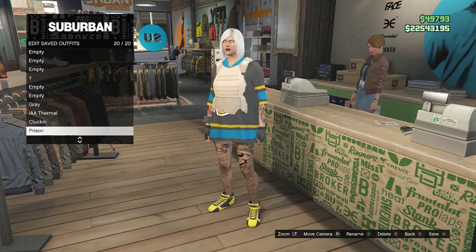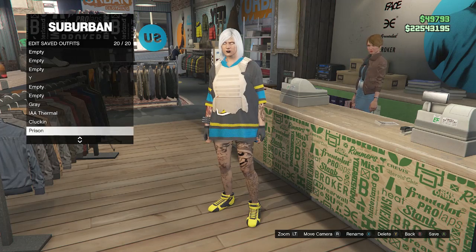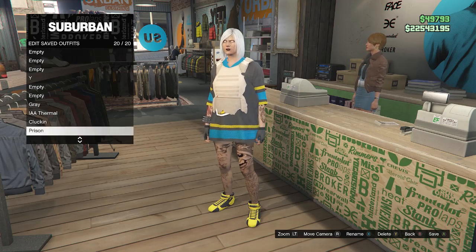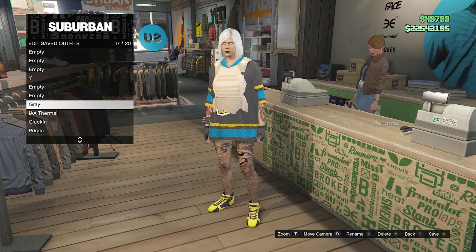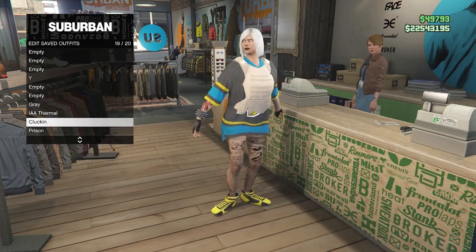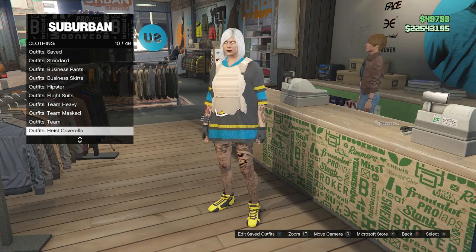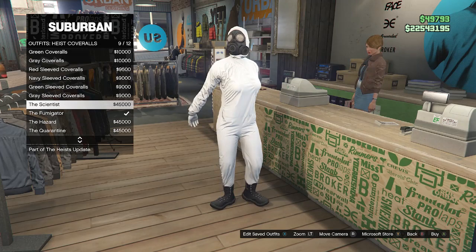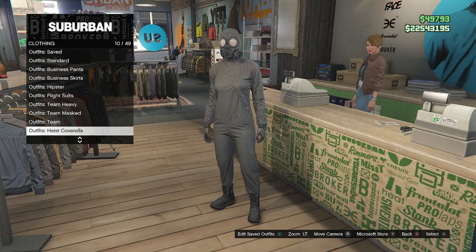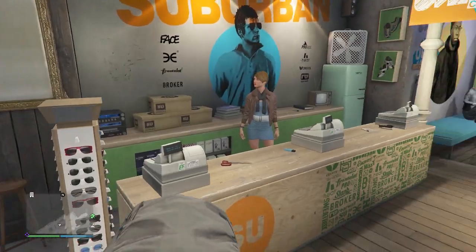Hit edit saved outfits. If you are doing the 'It's a G Thing' job, save this outfit on slot 1 or slot 20. If you're doing the heist merge, you can save it on any slot. After saving, back out of edit saved outfits, scroll down to heist coveralls on slot 10, and equip one of the outfits from slot 9 through 12 with the toxic mask. After equipping, back out of the front counter and head to the pier to do the telescope glitch and merge the toxic mask to the outfit we just saved.